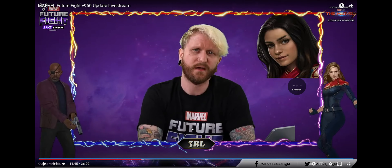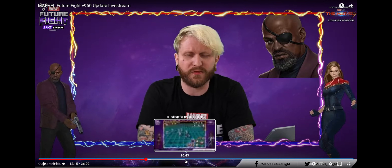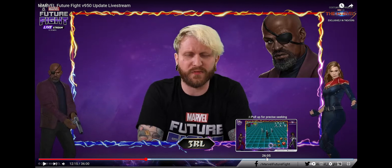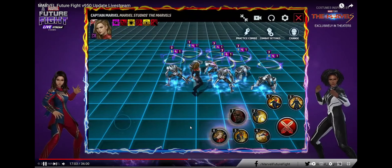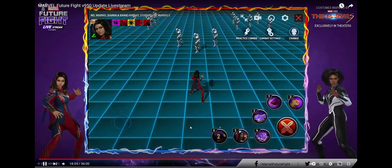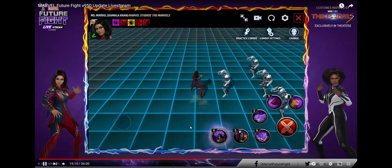We have Captain Marvel with her Tier 4 and brand new uniform, Miss Marvel with her brand new uniform, Spectrum with her brand new uniform, and then of course Nick Fury with his Tier 3 and brand new uniform. We're going to skip showing all their skill animations because we actually like to show you guys their animations once we do our own reviews on the day of the updates. But the one I did want to look at was Kamala, because I was hearing some stuff about Goose actually being in her animations. It is that third skill, as you can see with the cat — so we'll go ahead and show you here. It is Goose.